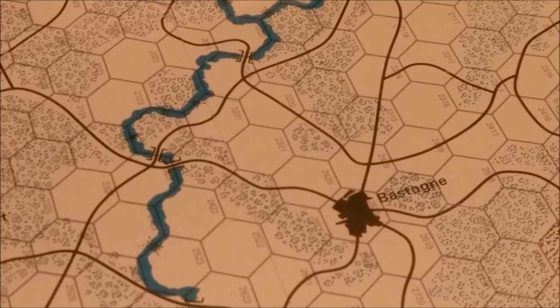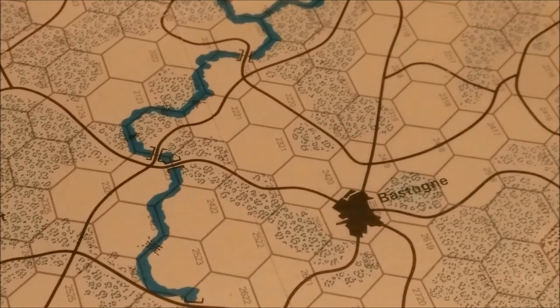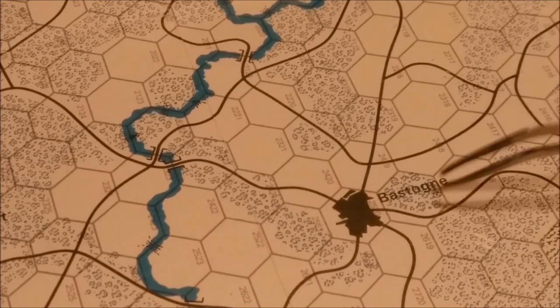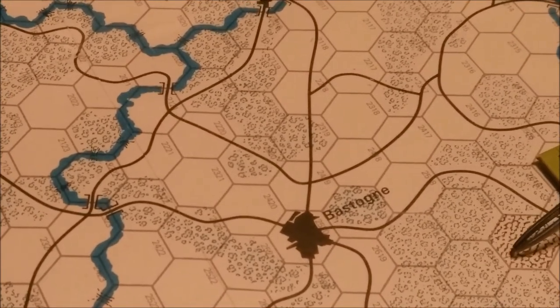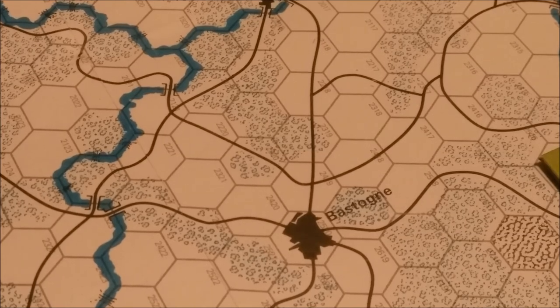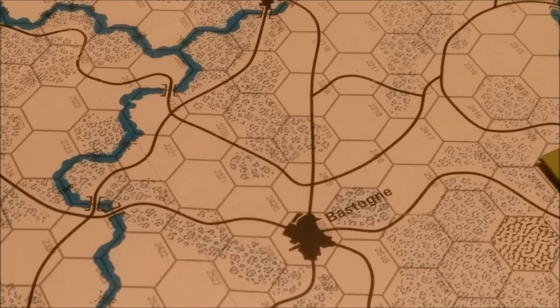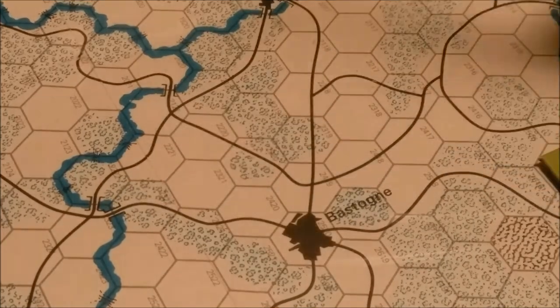There is a hexagon grid superimposed on the map with various terrain types. This hex represents Bastogne, a town hex. The black lines are roads. The little blue hexes are considered rough hexes. The hexes with a brown pattern are considered impassable - you can't enter them. The blue lines are rivers, and we have bridges at the rivers. That's primarily the main terrain types.